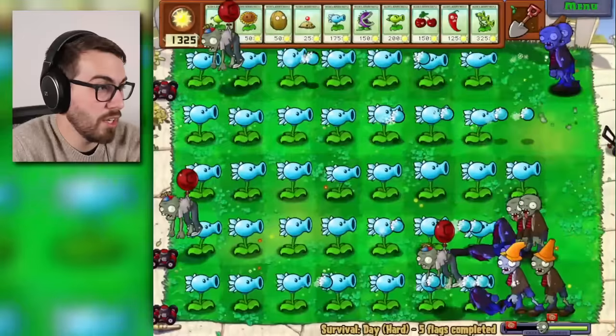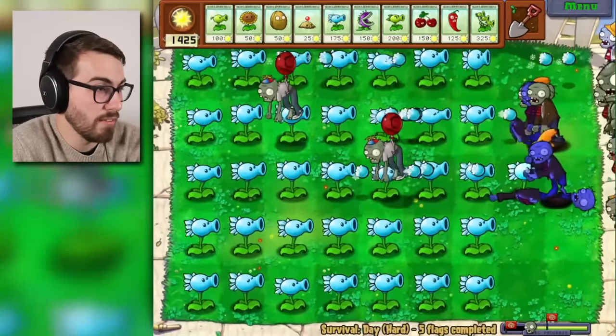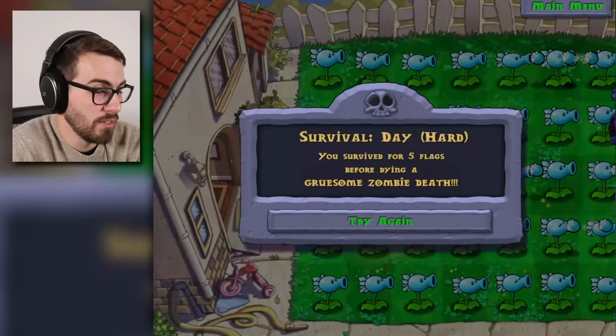There they go, ruining everything. That hurts. That's a plot twist — that basically means there's gonna be certain plants that are way better. There are a couple of plants that can take out these balloon guys.